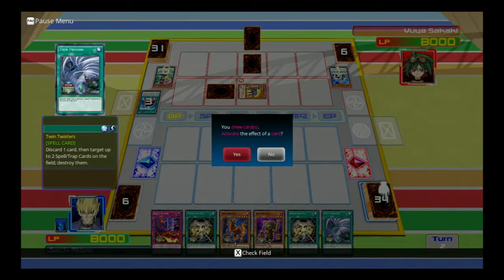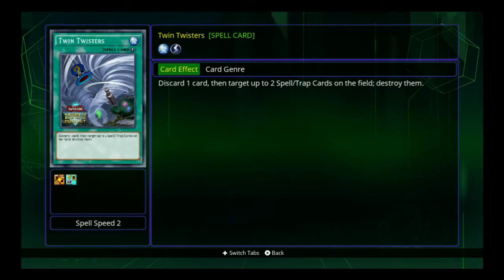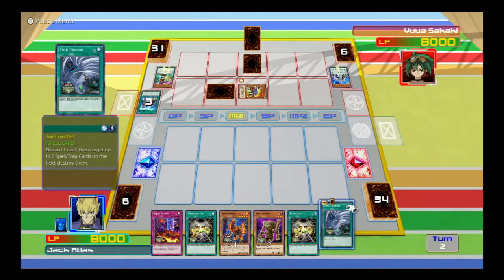Well! I don't even know what I have yet. Let me see what I have. Discard one card, then target — we will certainly be doing that.